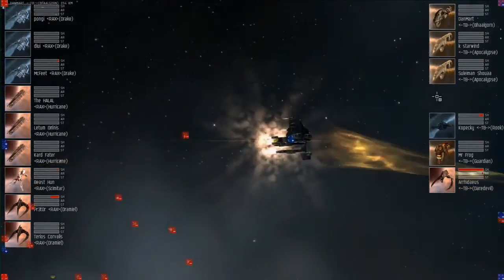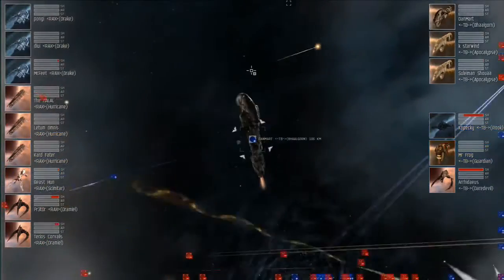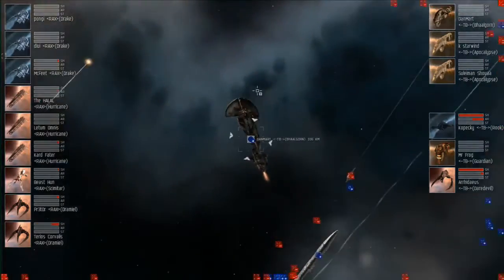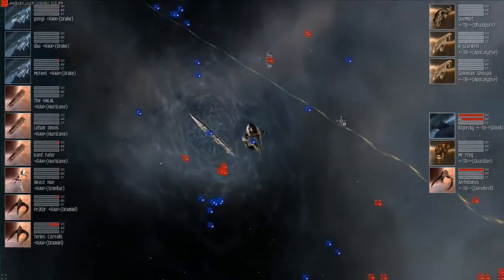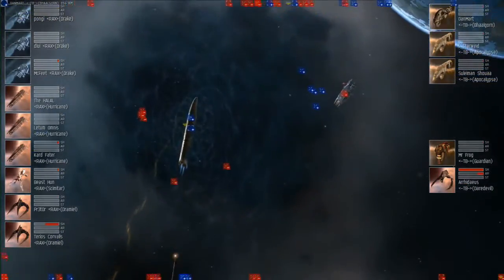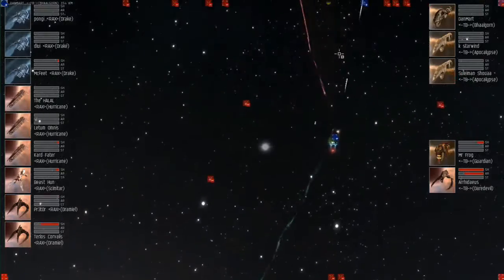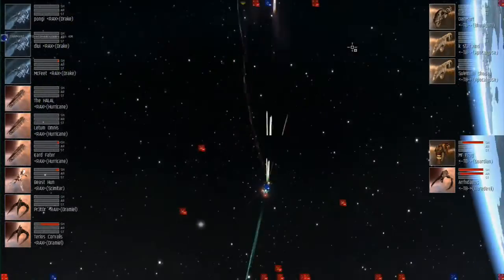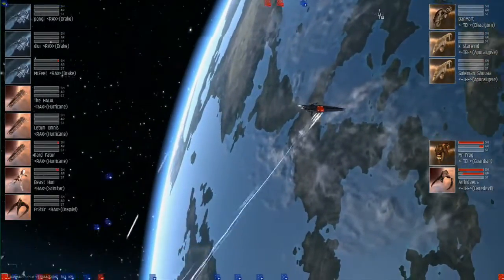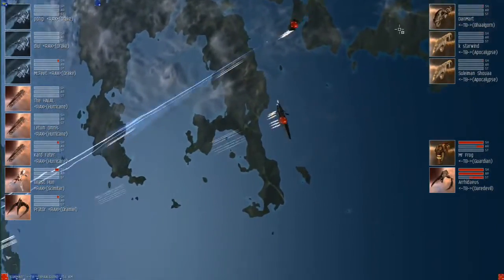First Blood goes to the Tusker Bastards, but Hun strikes right back at one of the pinnacles of ECM ships — the Rook going down for the Tusker Bastards. The Balgorn is definitely firing, no dampeners on it, it's webbing — it seems to be webbing one of the smaller ships, one of the Hun Dramiels. It looks like the Tusker Bastards are trying to eliminate the Dramiels so they have a little more maneuverability. And the first Dramiel for Hun Reloaded goes down.